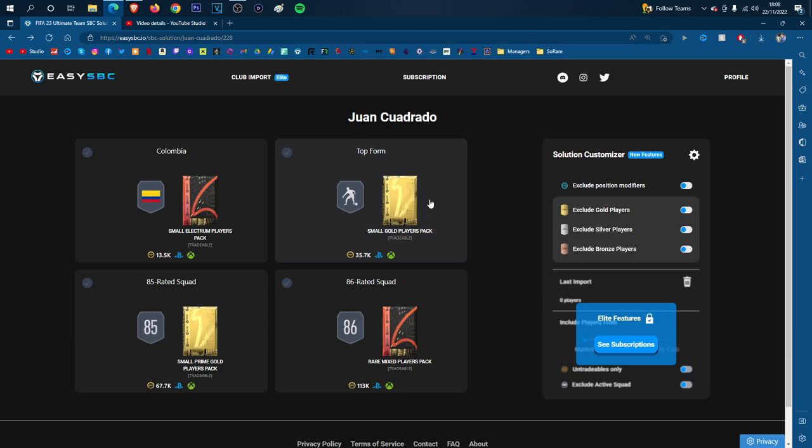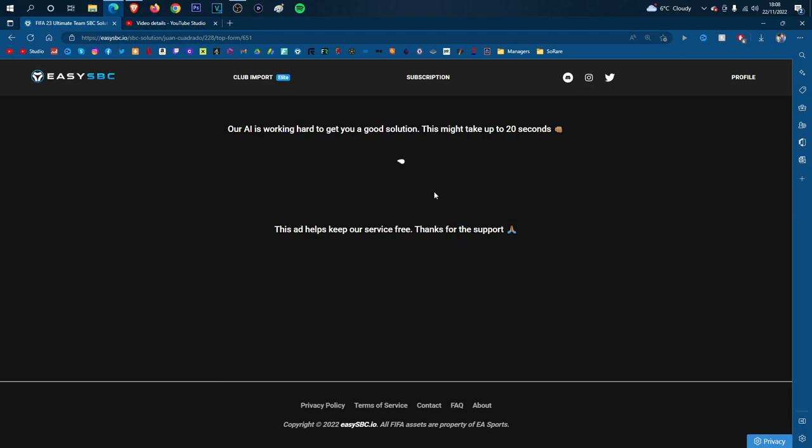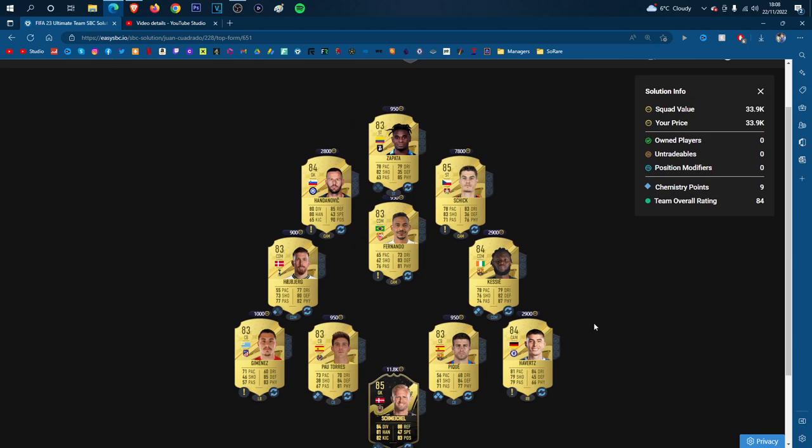Now the 84 rated team — it's going to look to be about 35k for this whole segment and the squad for this one is as follows. I believe you need a Team of the Week card in this one. We've gone for 85 Schmeichel — he's only 12k, very good value for an 85 rated Team of the Week. Right, so that's the 84 rated team, the second segment of the four.